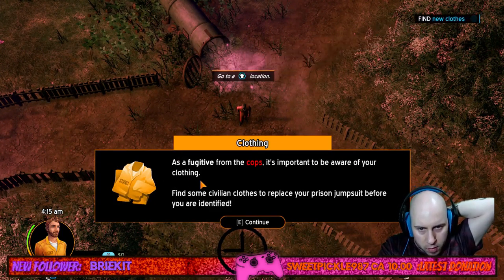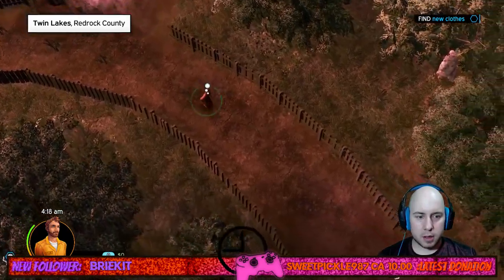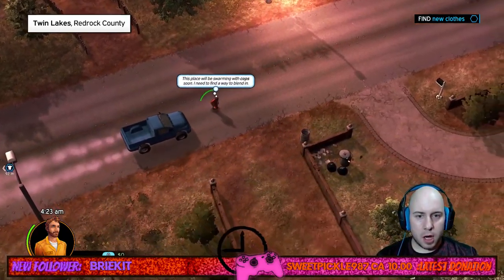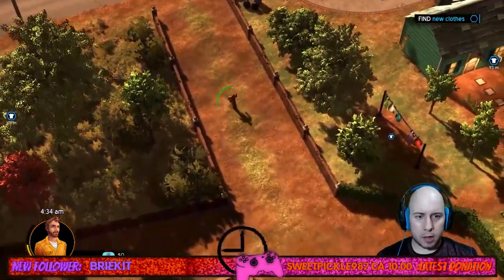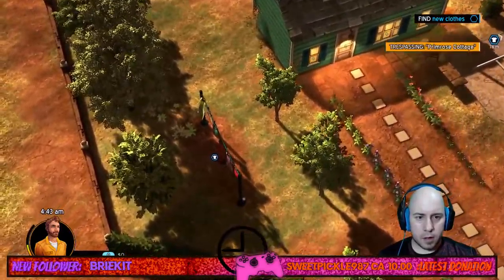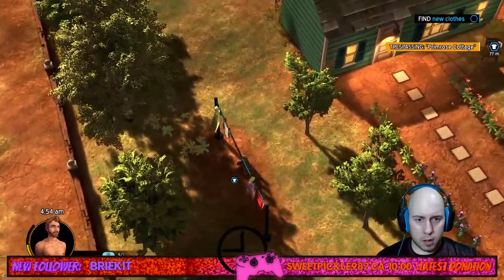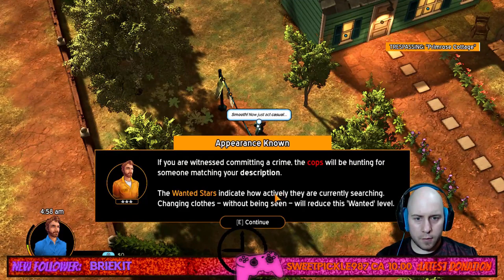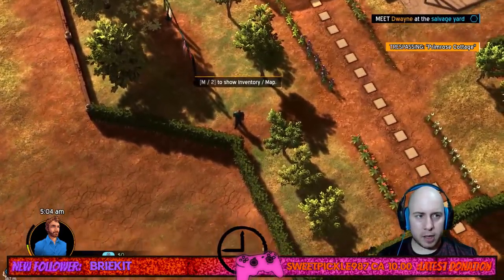Post-breakout tutorial: as a fugitive, find civilian clothes to replace the prison jumpsuit before being identified. The area will be swarming with cops. The wanted star system indicates how actively police are searching — changing clothes unseen will reduce the wanted level. Objective updates: meet Dwayne at the salvage yard.